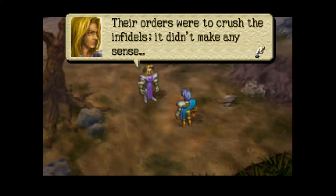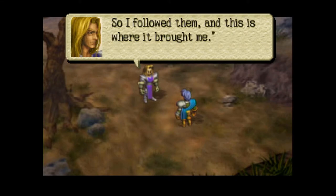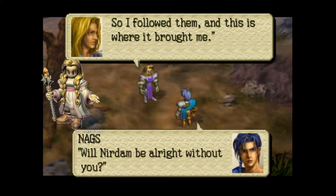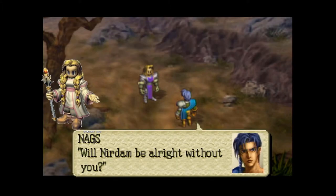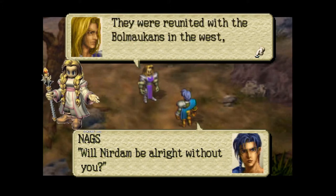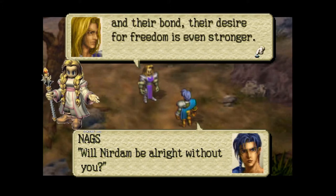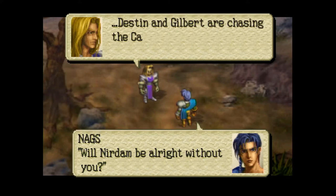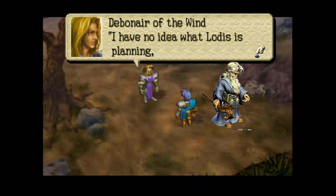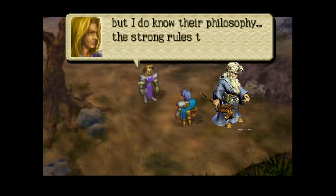The second thing you need to make sure that you do is to make sure you have all the other Zenobians, like Aisha — I will have a link to show how to get her, she's pretty easy, I can't remember off the top of my head but I will link that — and then the next character that you will have to get after her is Saradin, who I will also link down in the description below.